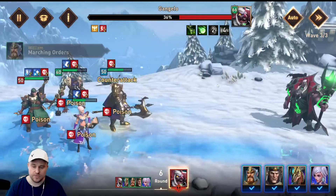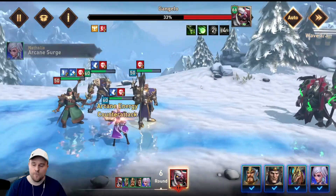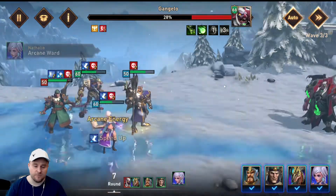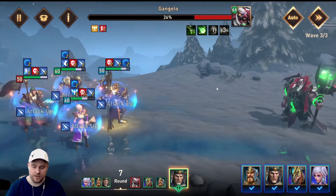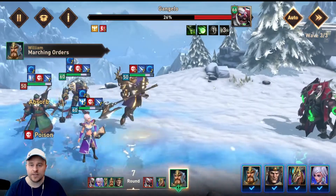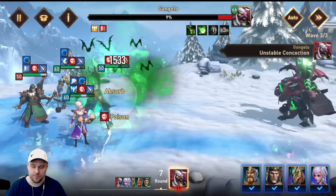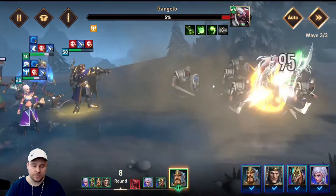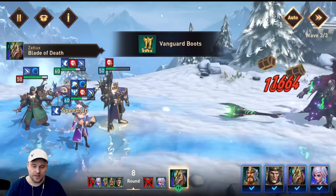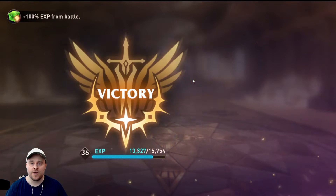Ganglo does heal himself. Nathalia is weak, but she does land the defense down from the spell and deals some damage as well. There goes William with the joint attack and Zalux is joining him. Ganglo of course is going to do his ultimate, which is not going to be very good for our team. Hopefully Connor can come in with some heals before he kills our team. Nathalia puts on some buffs and does her thing — even though she's weak, she's still putting up some really good numbers. Ganglo is down to 6%. William comes in with his ultimate, gets him down to 4%, and Zalux completely kills him. Just like that, we win that stage.